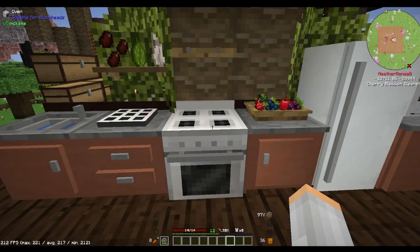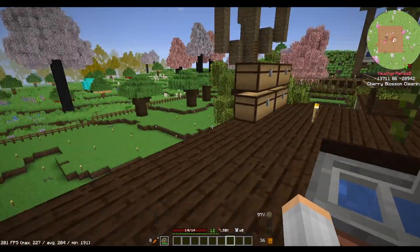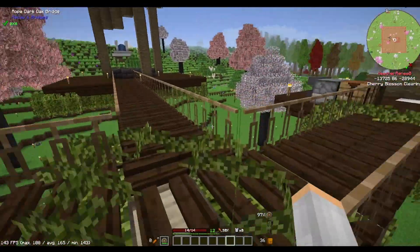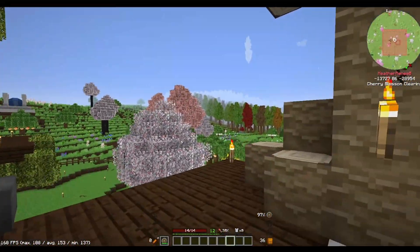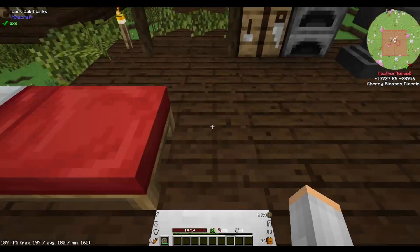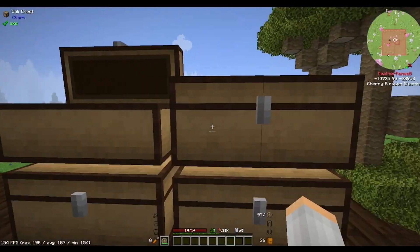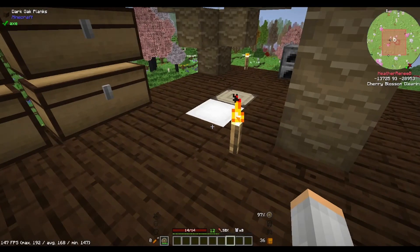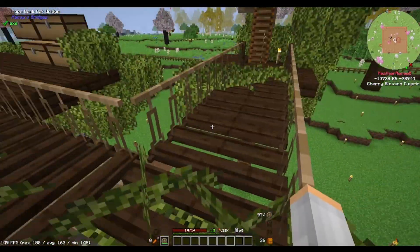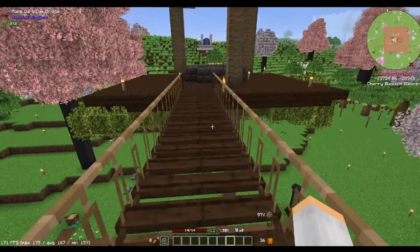Hey guys, Heather and AB here, back in Age of Fate picking up a little bit after we left off. I haven't done anything with the kitchen, but I did change up some things. I expanded the second level — I found a dungeon and got enough ender pearls to make an elevator. I moved all our storage stuff up here and organized it a lot better, then expanded the bridges because the one-bridge width was getting annoying. I also made a new platform over here on this tree.